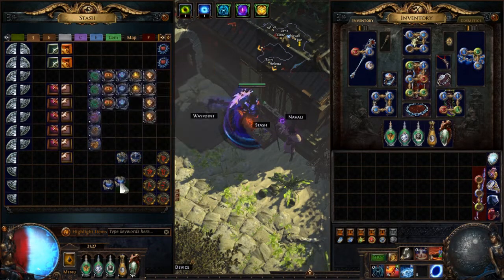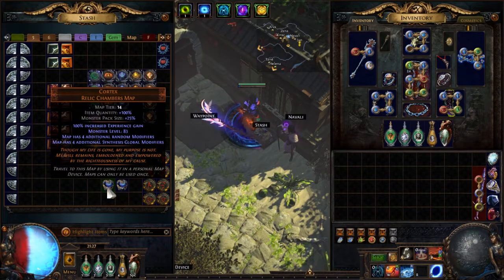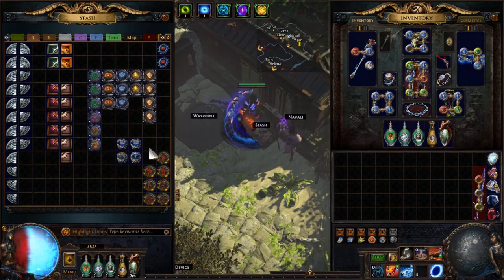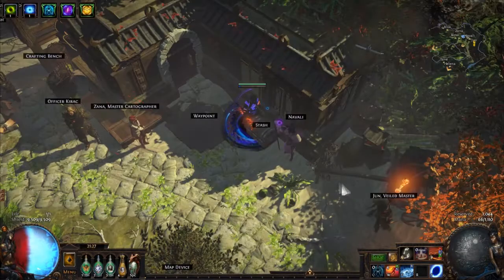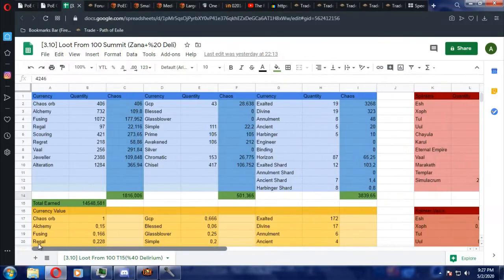This is of course very luck-based. But even if you don't get those Cortex drops, you will still get lots of good profits from Zana missions because you still have all these other items here. So finally, all stuff adds up to 14,000 chaos.